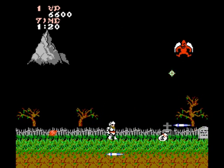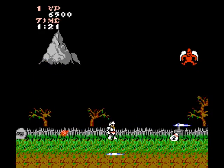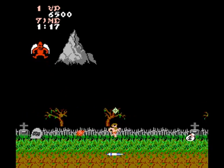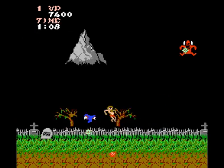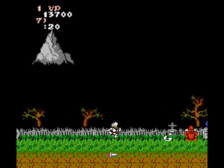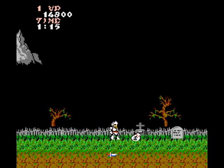Right after that is one of the recurring asshole enemies of the game, the Red Demon, who is asleep until you hit him. And when he wakes up, he flies up overhead and swoops down at you and back up again, throwing a projectile at you in the process. He's fast, relentless, and doesn't give you a lot of time to get shots in. Wake him up with a shot and retreat to give yourself some more space, jumping and firing as he swoops.